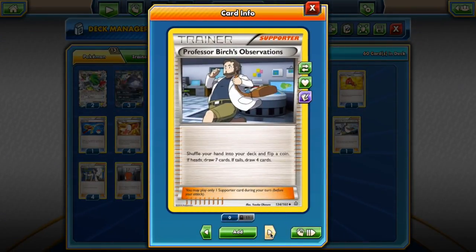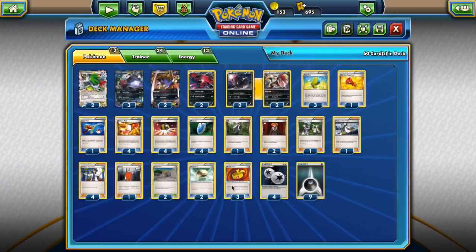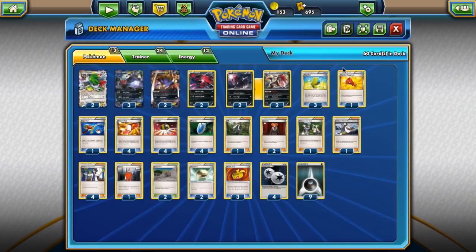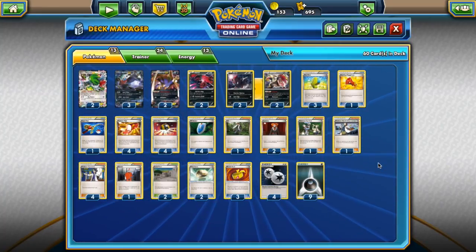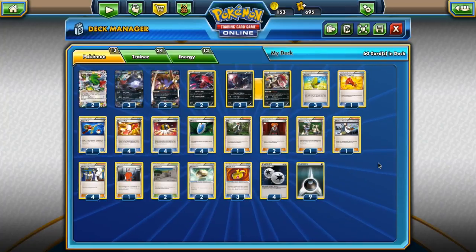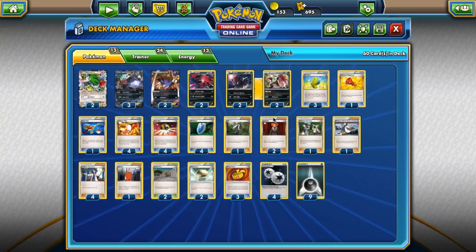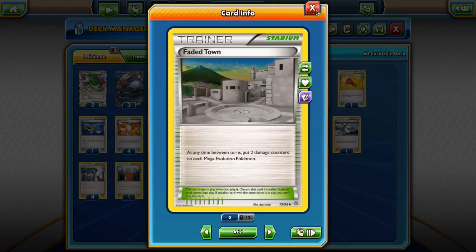We have one Professor Birch's Observations — it's not as good as Sycamore, but it's the second best. Four Professor Sycamore. One Xerosic to get rid of annoying tools, especially from Garbodor. We have a couple of Faded Town stadiums. Faded Town puts extra damage counters on Mega Pokemon. I needed to play some sort of stadium — if the opponent plays a Silent Lab, it cuts off Malamar's ability and Shaymin's. Faded Town allows us to trump the opponent's stadium and disrupt them, especially against decks using Parallel City.